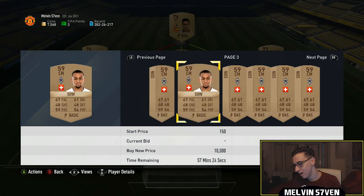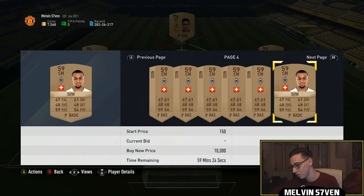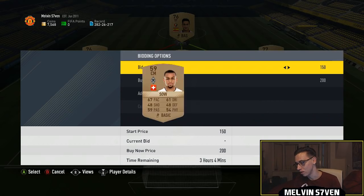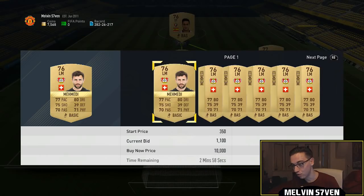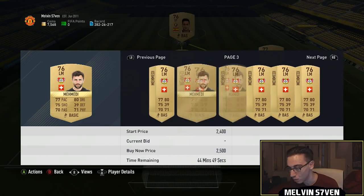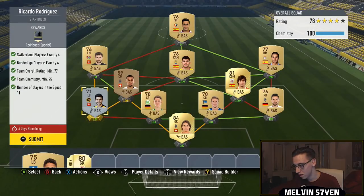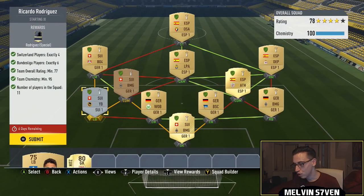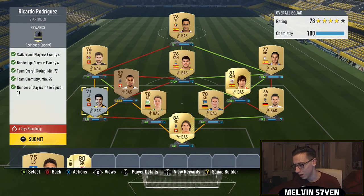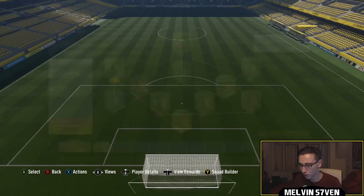Some of these Swiss players are going for 10k, which is just ridiculous. I don't understand it — I'd just stay well away from this. This other guy has bids of around 1100. You could go around and use other Switzerland players from other leagues, but it's just pointless really.